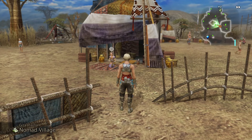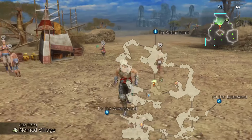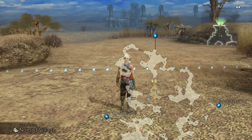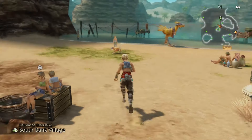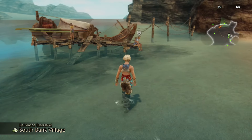Let's start by going to the South Bank Village — that's in the Estersand, isn't it? I always get those two mixed up. It's where Dantro's Wife is. Okay, we've made it here to the South Bank Village. There's our cactus friend from the fishing.